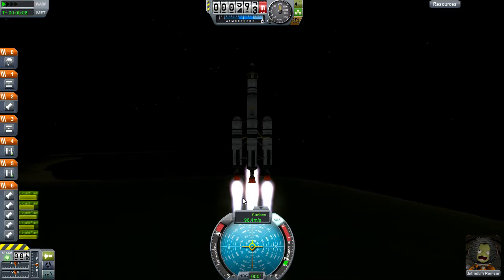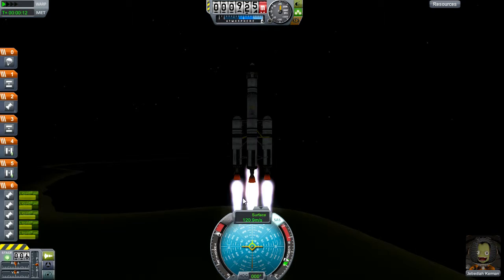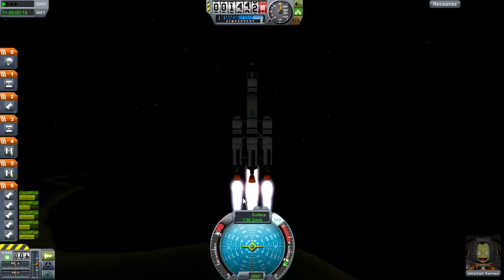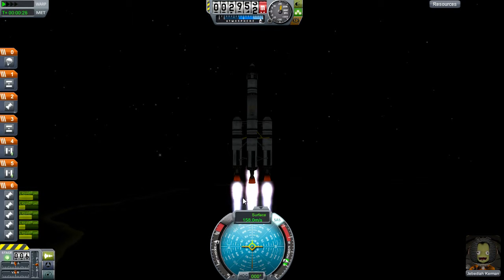We've got nothing to do until we hit a speed of about 150 meters per second from the surface, and then we want to start cutting the engine power back a little bit. This will help us save on fuel and maximize the length of time that we burn these engines for. I'm just progressively slowing the engines as we get faster and faster.